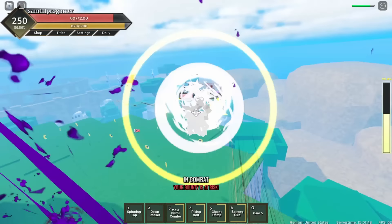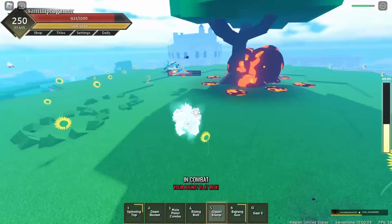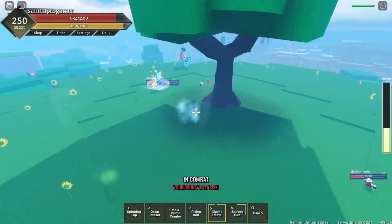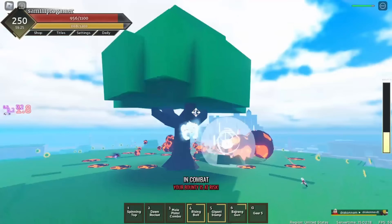Wait, this is my boy Sam - I'm sorry brother, I gotta kill you! Actually I'll just leave him alone - my boy Sam getting out of here. The Marco boss is right here - I'm doing my Gigantic Stamp, bam yes sir! I got away from a Vajeron Gun. My Rising Bolt combo - oh I thought I didn't have it but I do! I think I got Marco boss - yes I did, that's fantastic!